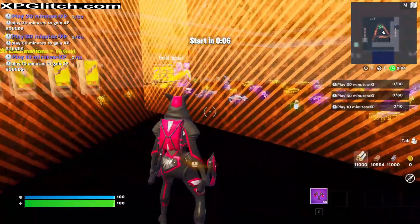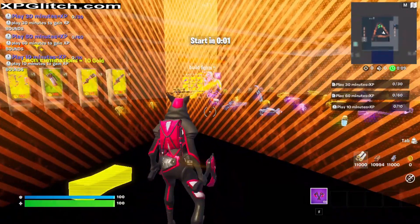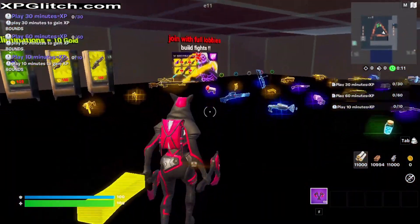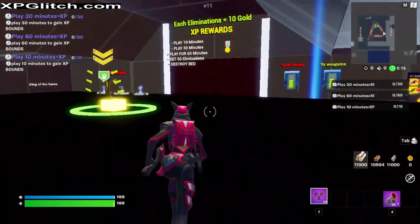Once you get into the game, you'll have to wait about 9 seconds. So while you're waiting, go ahead and look for where the grappler is. That's all you're going to need for this glitch. Get the grappler, turn around, and run off the surface.